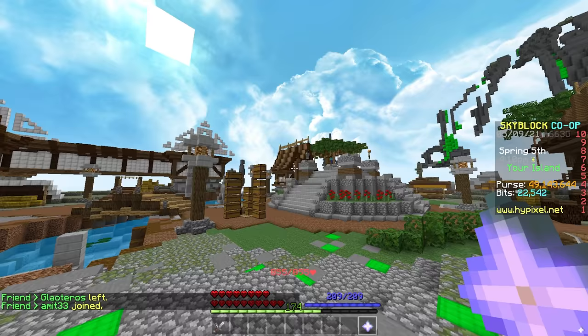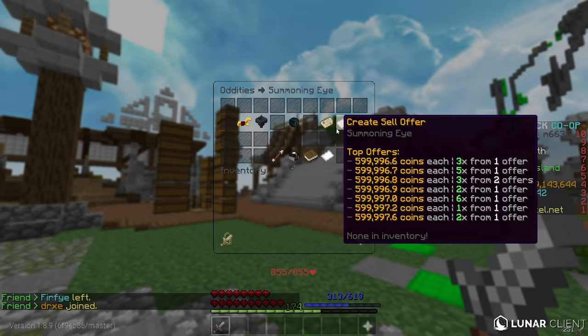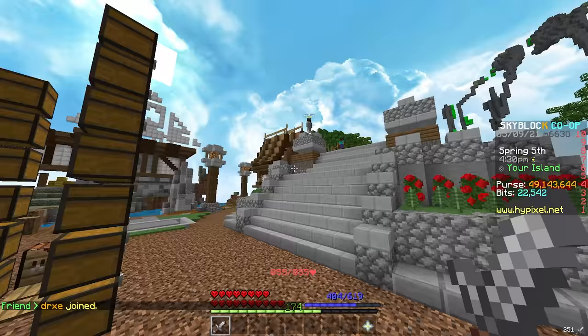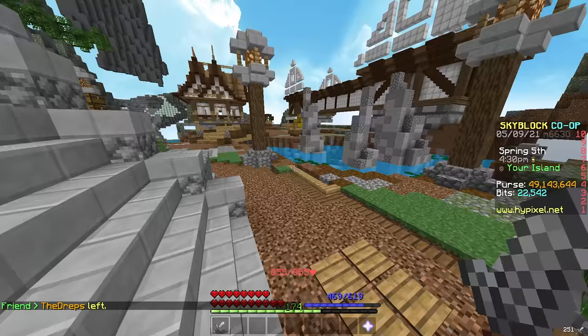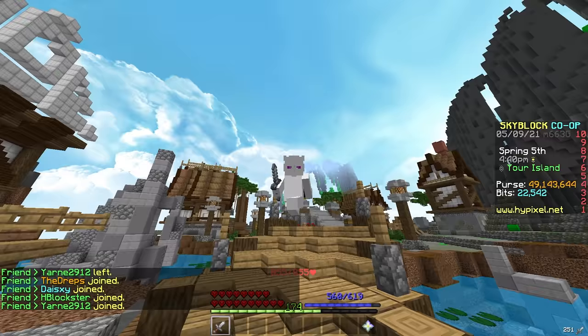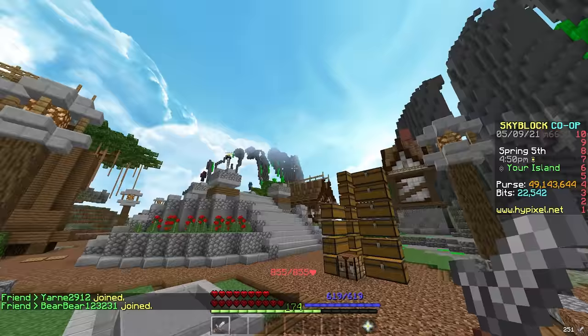Traditionally on Hypixel Skyblock, the most popular bazaar flipping strategy — let's just use some nics as an example — you could create a buy order for 580,000 and then simply create a sell order for 599,000. By doing that you'd make about 19 to 20,000 coins, not including taxes and fees. That's great, but the issue is you have to deal with buy orders and sell orders, which I don't like.